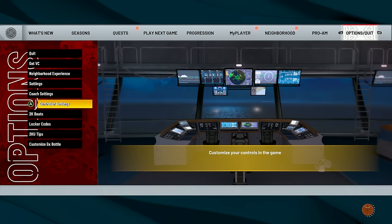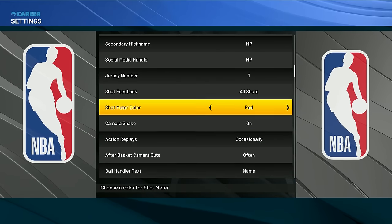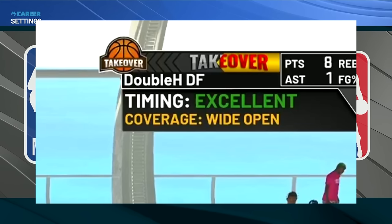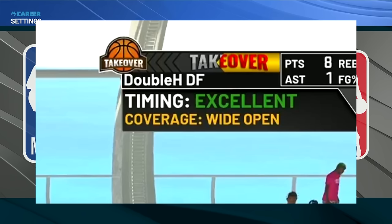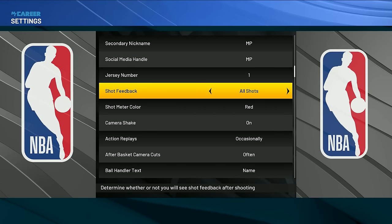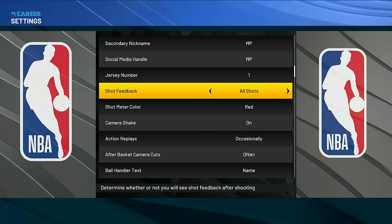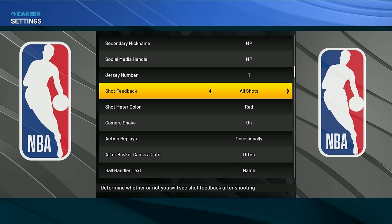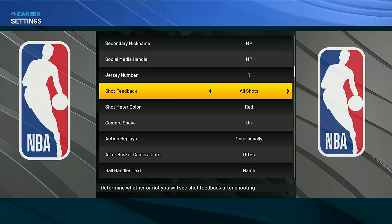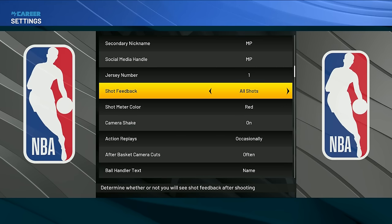Shot feedback is the little display in the top right on both current gen and next gen. It tells you how open or how contested your shots are, and whether they were slightly early, slightly late, or green. That way, if you miss a shot and it says slightly early, you know to time it a little later on your next one. Or if it says slightly late, you time it a little earlier. It also lets you know how contested shots are, which is important especially with badges like blinders.